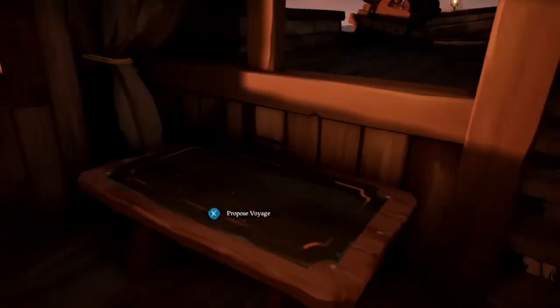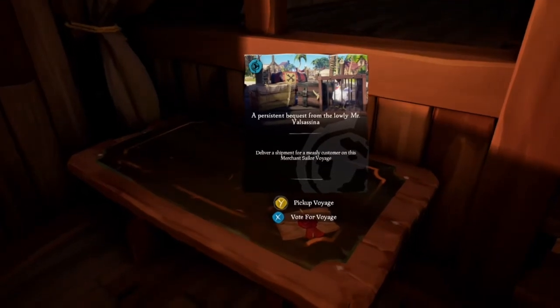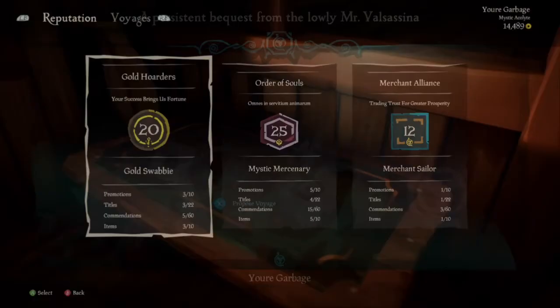You just go to your voyage table here and place down the quests you want to get rid of. Hit X to vote for the voyage, and then hold X to cancel the voyage, and it's as simple as that.